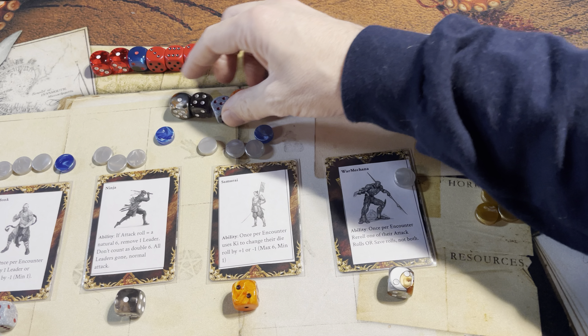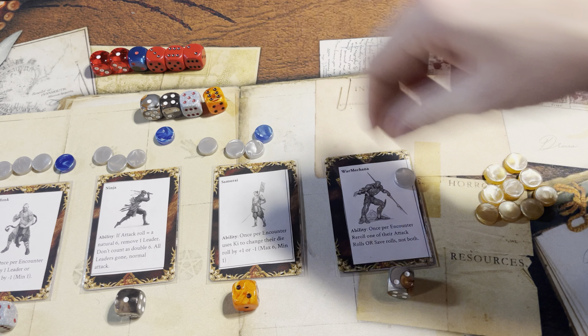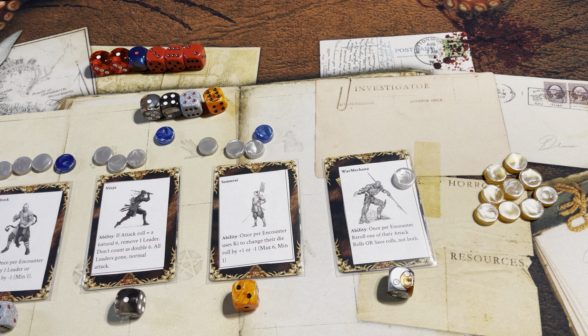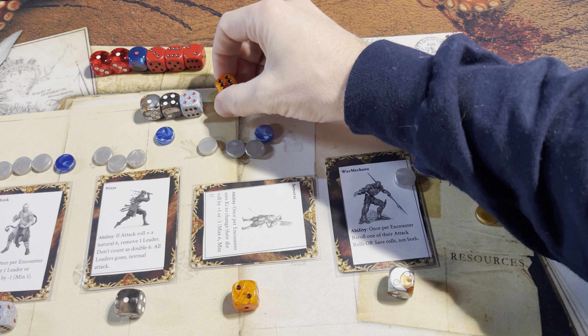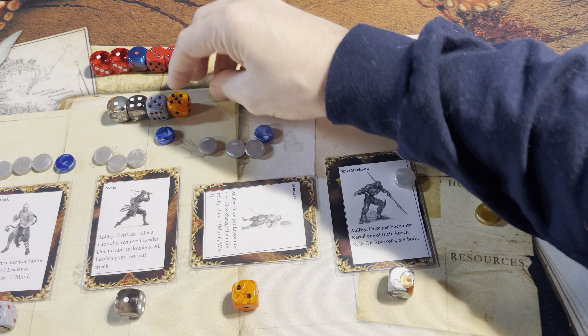Game design-wise, it doesn't absolutely matter. The warm Akana is going to save that re-roll for his save roll, not his encounter roll in this case. Samurai can switch its die to something, but right now it's defeating something, so that's good — unless it takes it down to a five. Ninja didn't roll a six, and the monk can reduce any leader or encounter by one. Looks like the samurai's got to use his ability so that we can create a double to get rid of at least another minion.